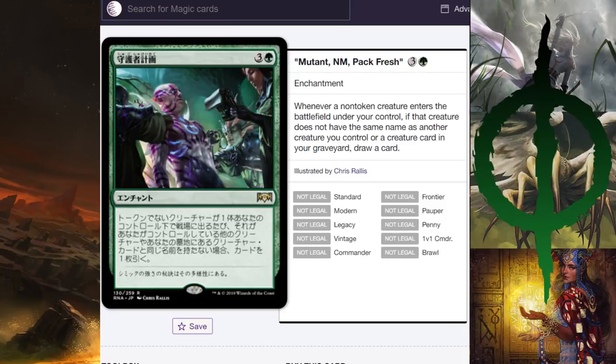Zegana, Utopian Speaker — whenever a non-token creature enters the battlefield under your control, if that creature does not have the same name as another creature you control or a card in your graveyard, draw a card. This card is not good. Maybe in EDH it's fine since all your creatures draw cards as long as you're not playing tokens, but there are probably better card draw enchantments in green. In Limited it's better in Sealed than Draft. In Standard this is incredibly slow — doing nothing on turn four to maybe do something on turn five is just not good.